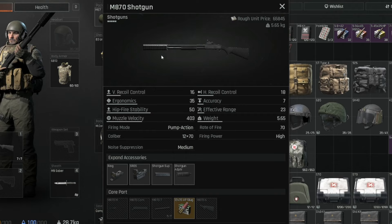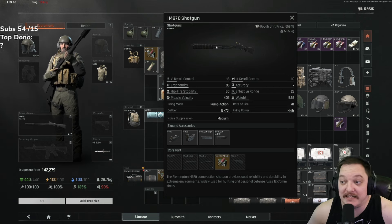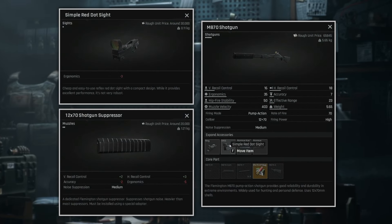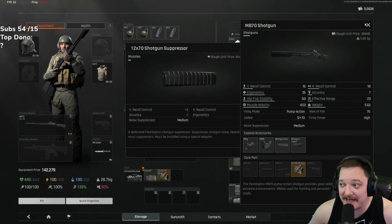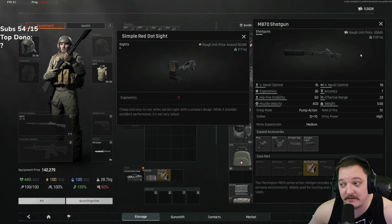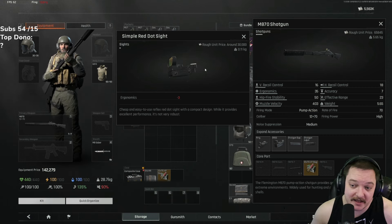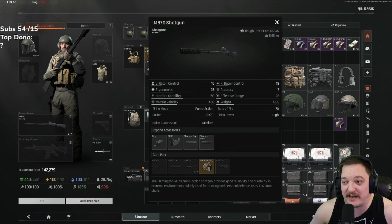The weapon is probably the most important thing when it comes to budget builds. This was heavily used in the beta and it's still really, really good — it's the M870 shotgun. By default it's very cheap to roll with. What makes it expensive is whether or not you put on a sight or a suppressor — those are the two most expensive items for the shotgun itself. If you want to save money, just get the base shotgun. If you want to go a little more bougie, you can add a suppressor for sound suppression, otherwise people might hunt you down. If you're cool with iron sights, there are some reflex sights cheaper than the red dot, but I like the red dot.